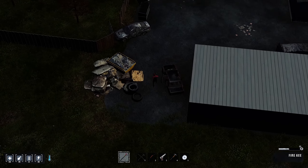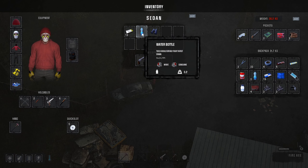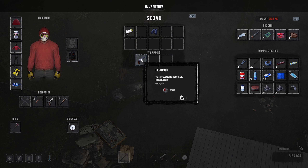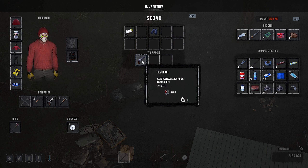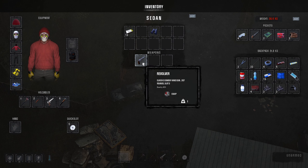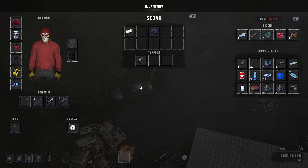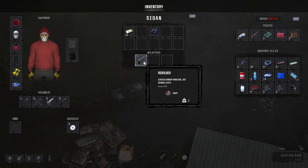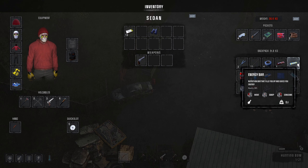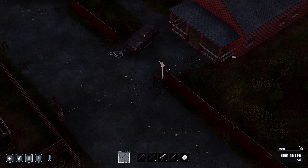I don't want to waste my fire axe because I do want to use this to chop down trees potentially. I have a water, a revolver. I'll just eat this energy bar and now I should be able to build this sign.